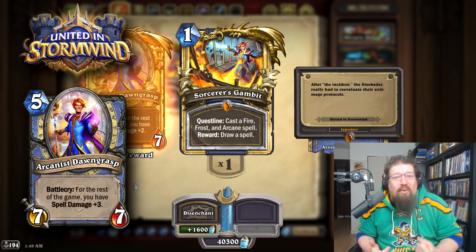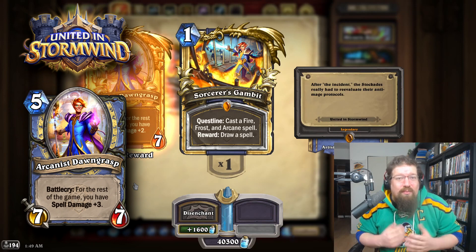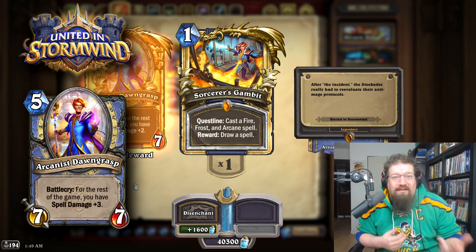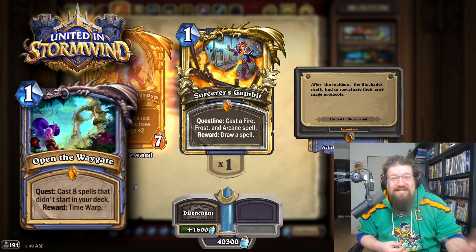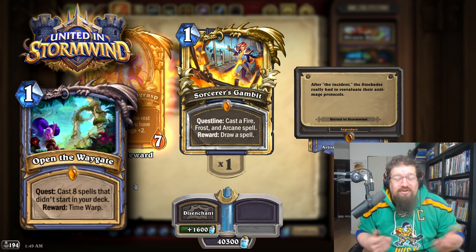Sorcerer's Gambit — the reward used to get plus-3 spell damage. And again, with Encanter's Flow being 4 mana, I actually think this one is pretty safe to revert for Wild. I don't think it becomes a big meta player; I still think Quest Mage is infinitely better and way more problematic. I think you could revert Sorcerer's Gambit.